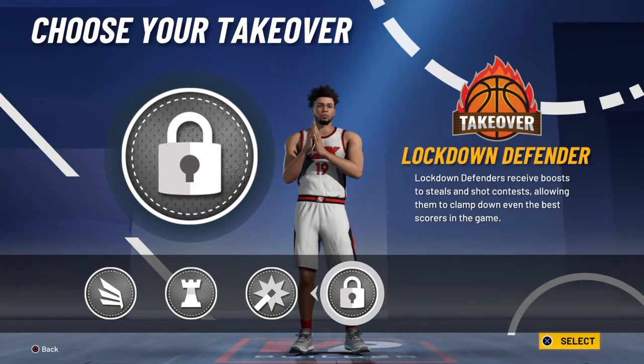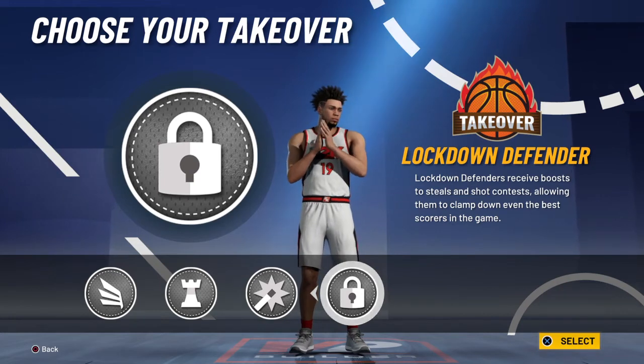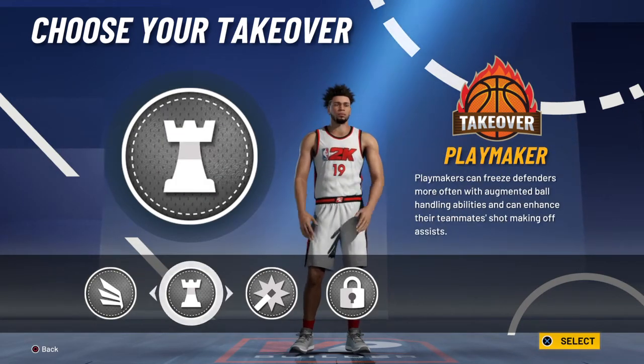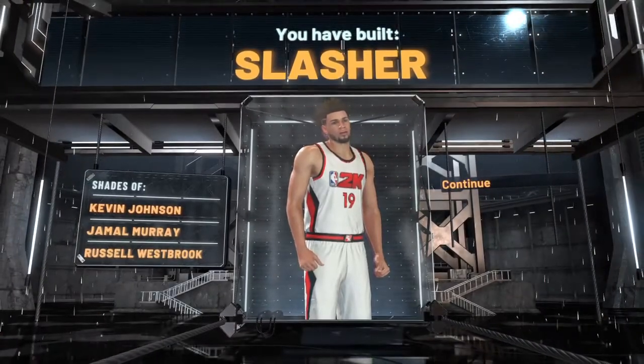For the takeover, you can actually get lockdown on this build, which is really interesting. But I think you probably want to go with slashing or playmaking — I think slashing is better, so I would go with slashing. The build is actually called the Slasher, which is pretty funny.